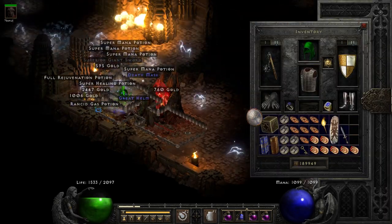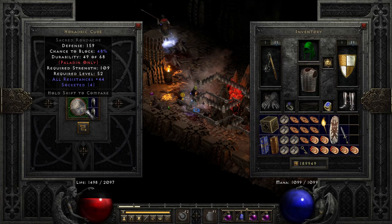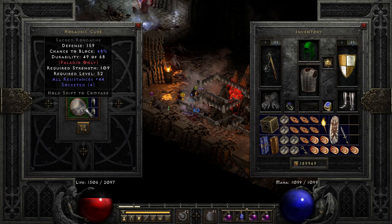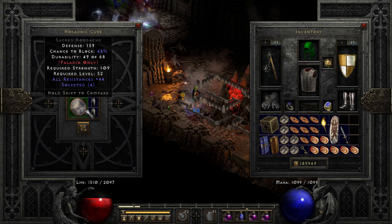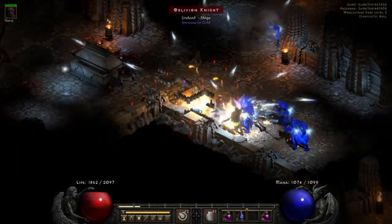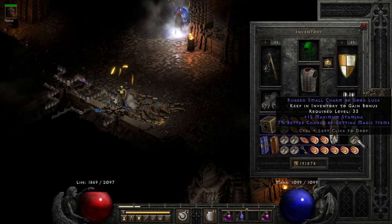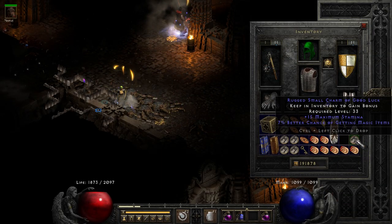On the next run, a great base for Paladins dropped with 4 open sockets as well as a near-perfect 44 to all resistances — almost impossible to find anything better for a Spirit rune word. In the same run, another great find: a 7 magic find small charm that also gives some stamina. I still need many more of these.